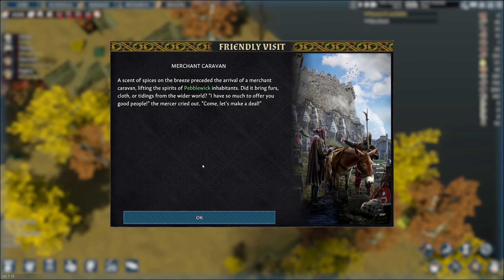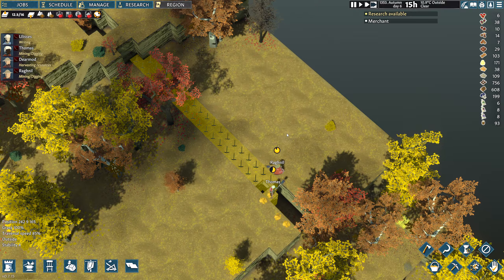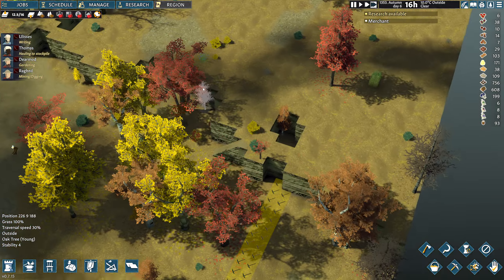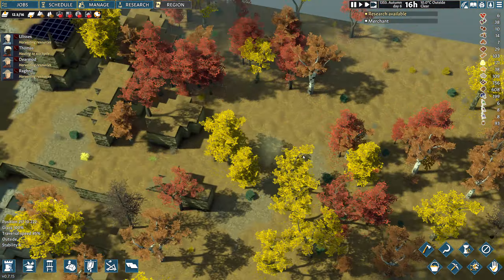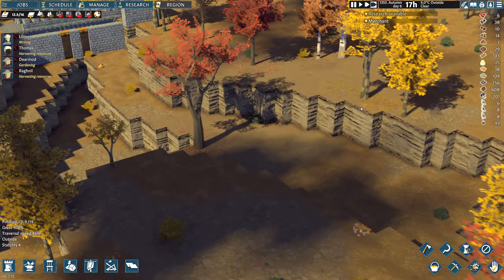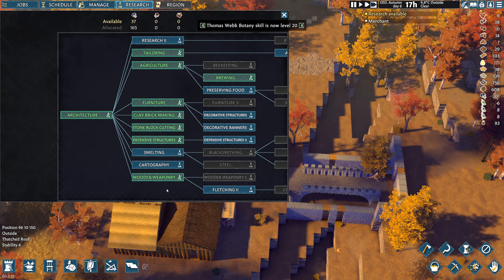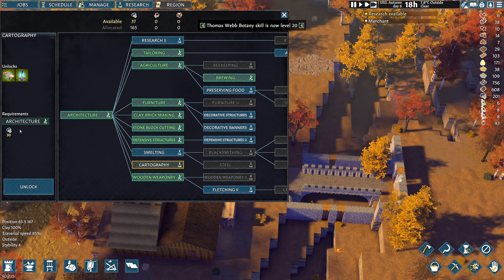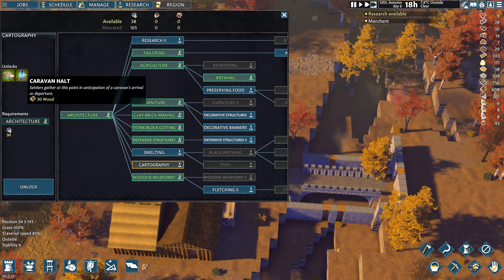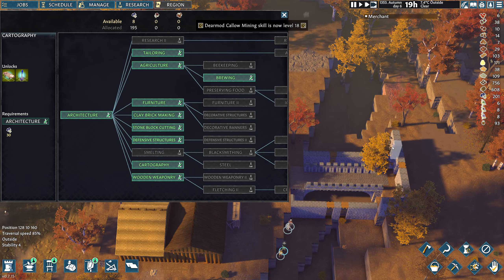Merchant caravan — let's make a deal! Yes, absolutely, we've got a stall for you to come and set up in. Let's make a little moat over here. Alright, we're good on food. In terms of research, let's do cartography next. Caravan halt — especially from the caravan's arrival or departure. Adapt researcher.